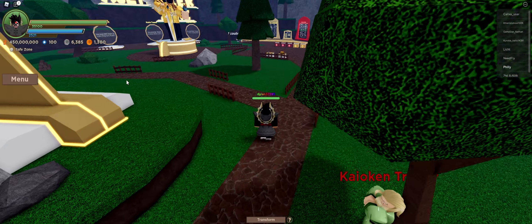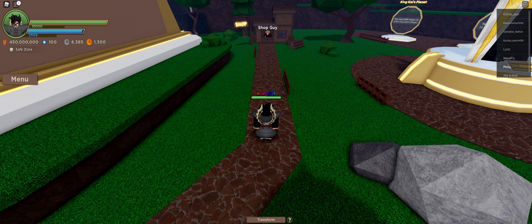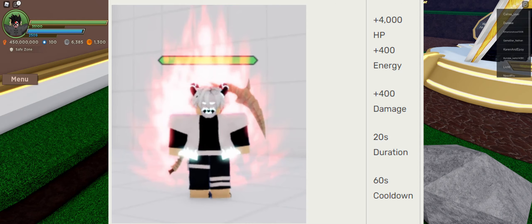When you first do it, you start off with just regular Kaioken. Regular Kaioken gives you some pretty nifty buffs while it's being used: 4,000 HP, 400 energy, and 400 damage — which is a lot. It lasts for 20 seconds and has a cooldown of 60 seconds. There are no requirements; you can just instantly use it. I'll throw that stat block up now so you guys can check that for yourself.